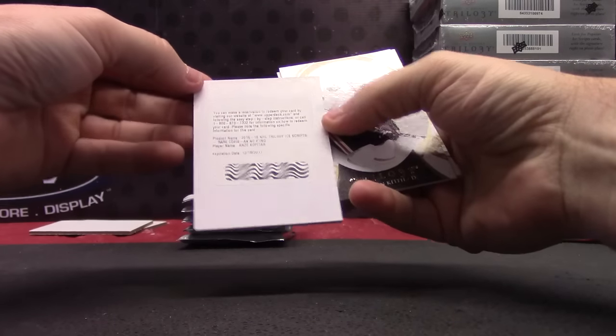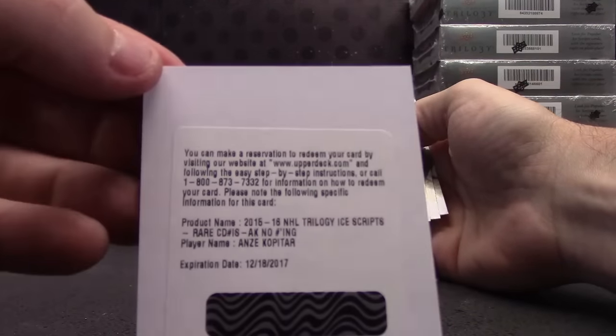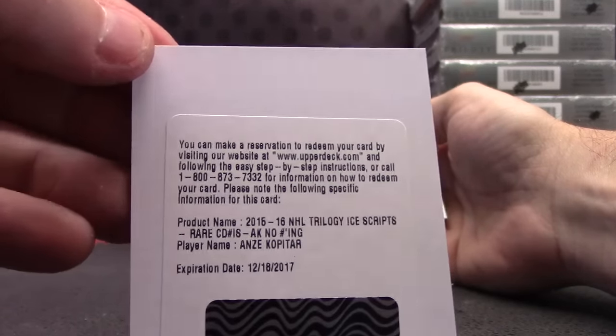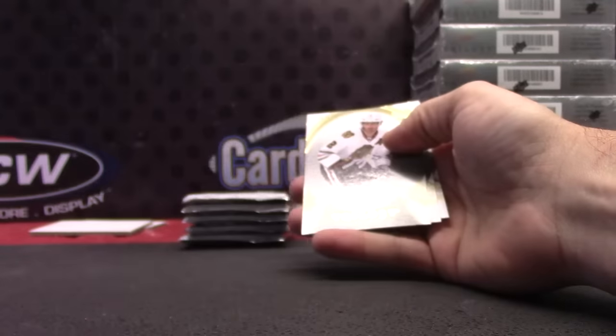Anze Kopitar — got the glass card right out of the first one. It seems like almost 90% of these are redemptions, these glass cards, crystals.